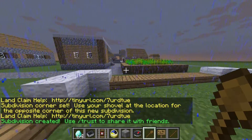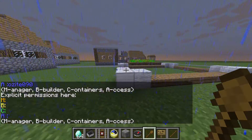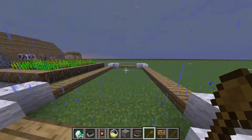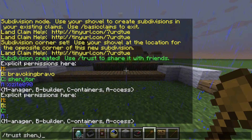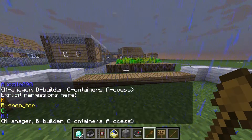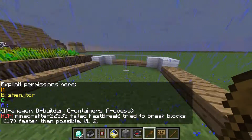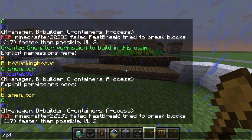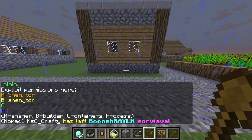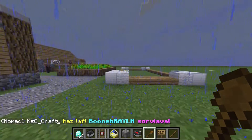Inside this claim, if I do trust list out here, it tells me who's on which list. And if I do trust list in the subclaim, it's empty still — no one from out there can build in here except for me, because I'm the owner. So I can trust Shenzor as a builder in here. As you can see, he's only container trust in the main claim, but in here he's a builder. Now, because this is a lot I sold to Shenzor, it would be unfair if I just made him a builder and he can't get his friends to help him. So I can do slash PT Shenzor, and now he has permission trust — he's the manager. He can trust other players, give other players access trust, and give other players container trust. It's his choice. That land is all for him.